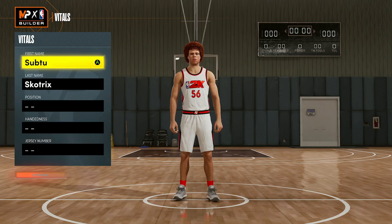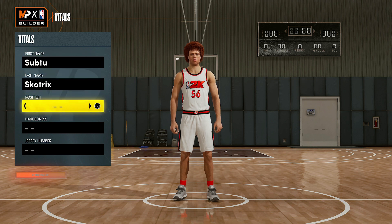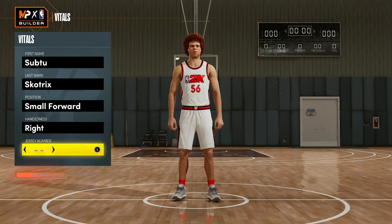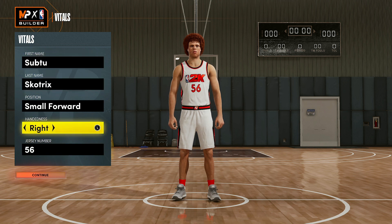Alright, so first things first on this screen, the only thing that's important is you want your position to be a small forward. The reason you're making this a small forward and not a shooting guard is so you can get a few extra badges here and there, and also you have to make this build 6'9, so it's like Tracy McGrady in real life — just like a demigod in this game. Everything else doesn't really matter, you can set it up however you want, then go ahead and click continue.